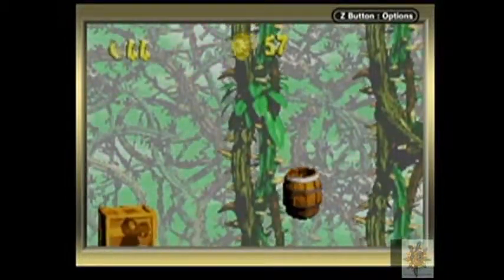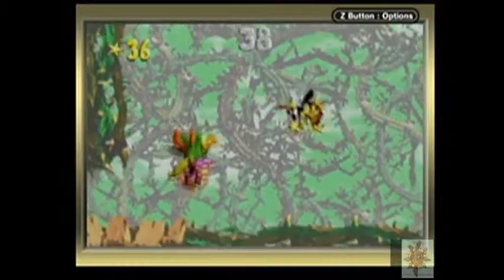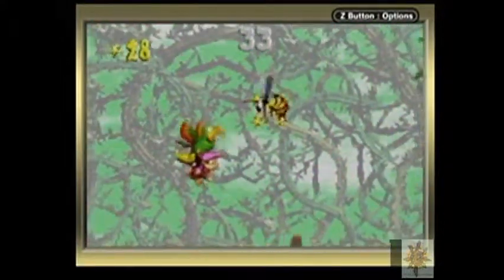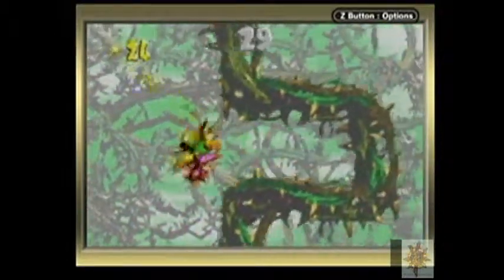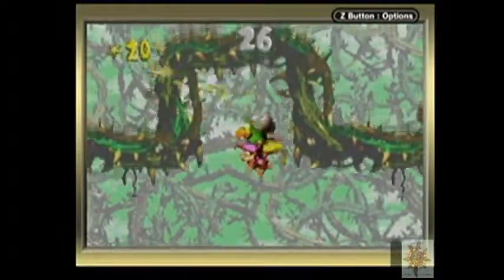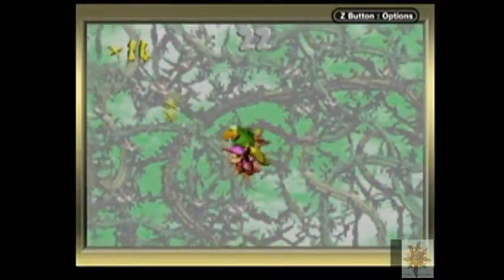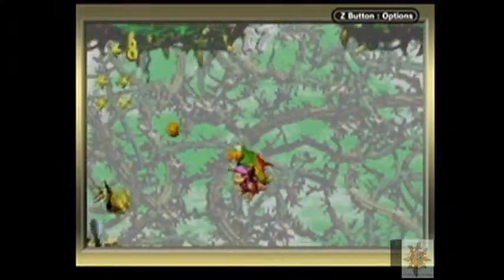Our first bonus is over here where you need the invincibility. And look — Squawks is here again. Collect the stars. This one has Zingers — each with four, a grand total of 36 stars to collect, and they all go in intervals of four. The worst part is the Zingers. No one likes these guys.